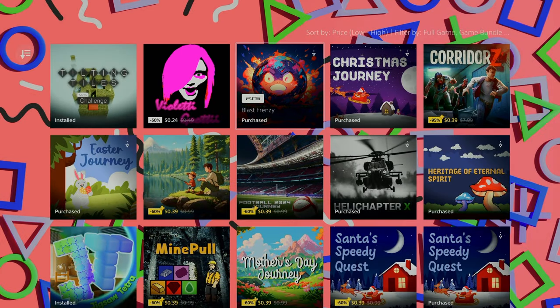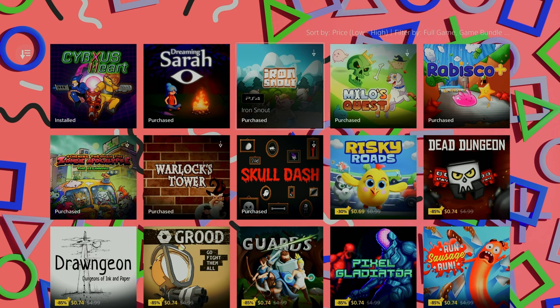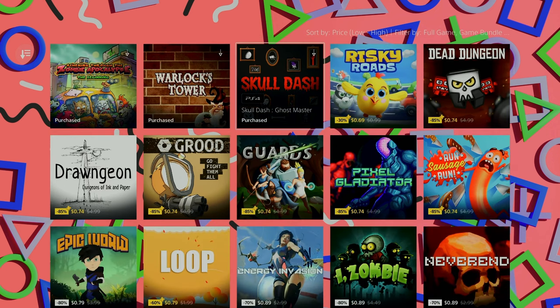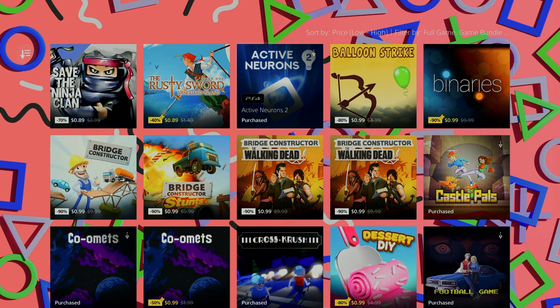How's it going, everybody? Puzzle Mobile here, bringing you an absolute banger list of easy, cheap, fast platinums that are on sale right now in the PlayStation Store for the Dealmania sale that goes until September 11th, brother.